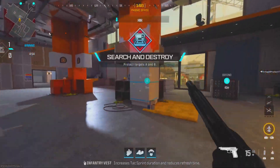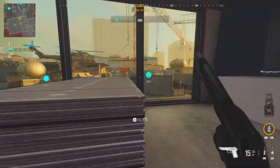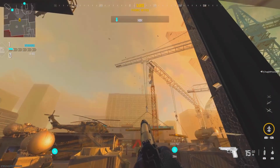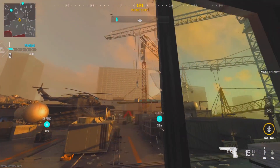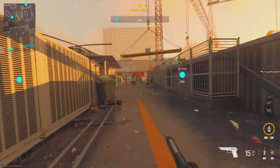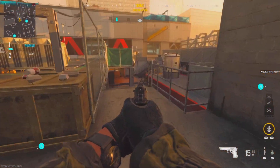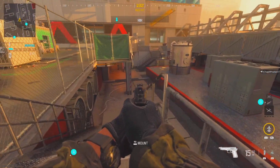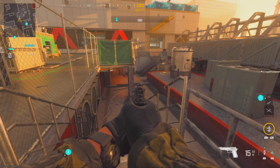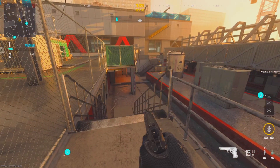A nice little grenade spot we saw Hydra use on ShotzY — if you come to the window straight off spawn, or you're probably better off with this window, and you just chuck a grenade straight towards the steps, they're going to bounce nicely and land just down the steps. If anybody's coming underground you're going to hit them. You may not kill them but you should if it lands direct, or you're going to get some intel on where the enemies are.